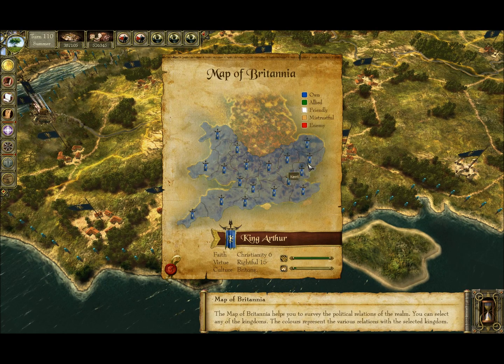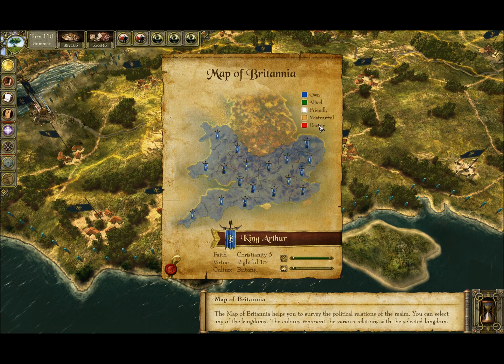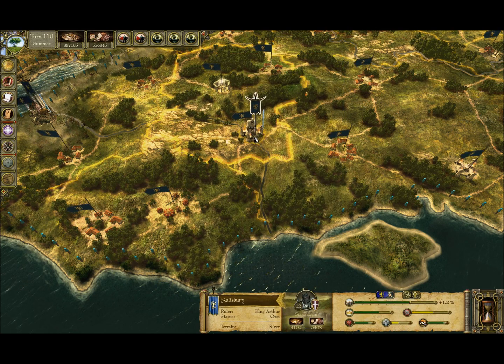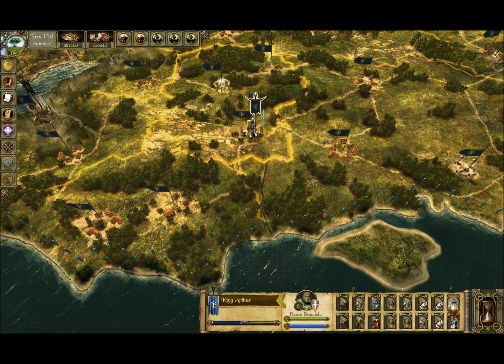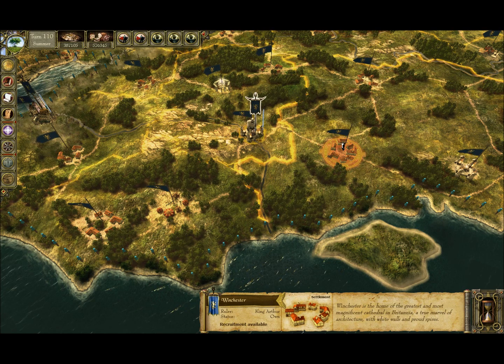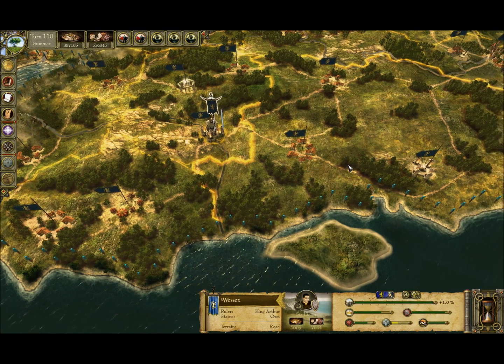As you can see, I pretty much own it all here. The colors will tell you which ones are enemies, mistrustful, or friendly. You start conquering a town at a time. All you do to conquer a town is take one of your units and walk over it. If somebody is there, you have to fight them; otherwise, it is yours until another person walks over it and reclaims it.